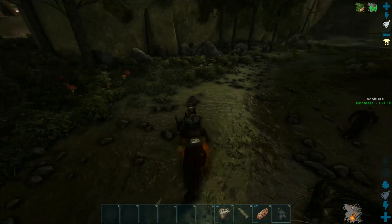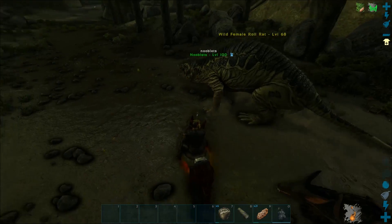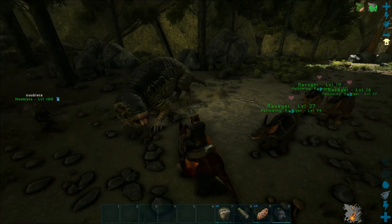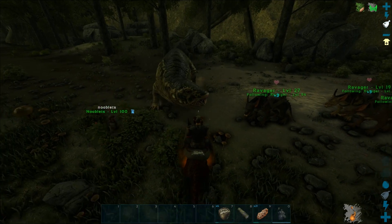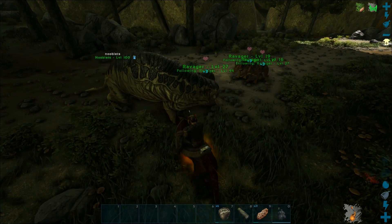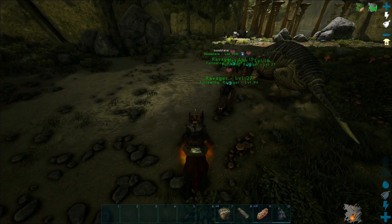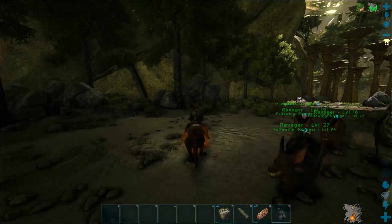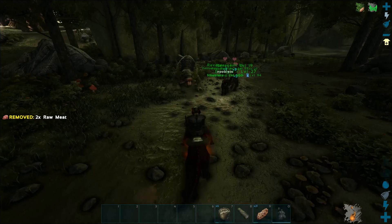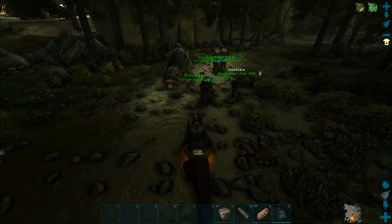Hi guys, Steven Musper here. Today we're going to tame a Roll Rat. These are multi-purpose - they're really good as a harvester like the mammoth and beaver, and they're also an epic ground transport. We can have I think six people on their backs and they go a bit like Sonic the Hedgehog. It's like a really fast mobile boss.